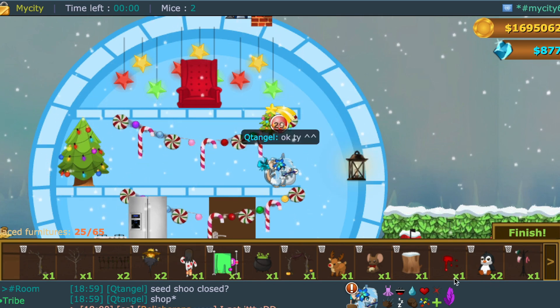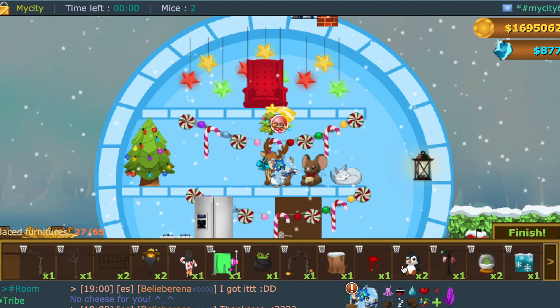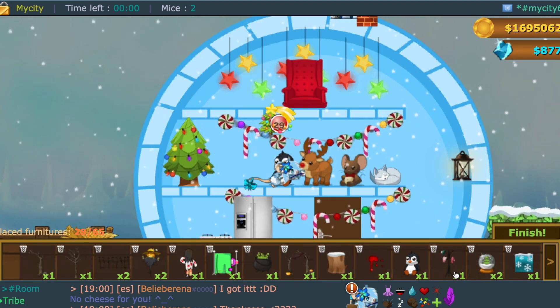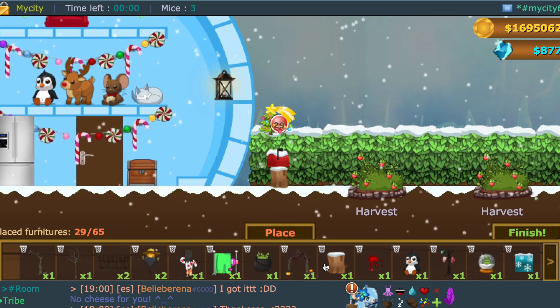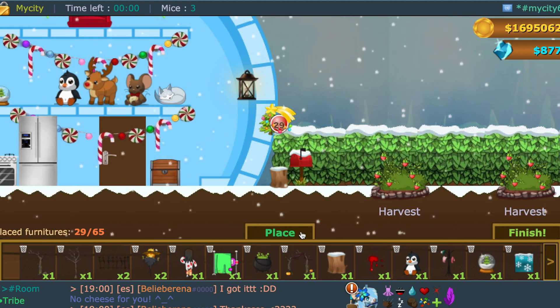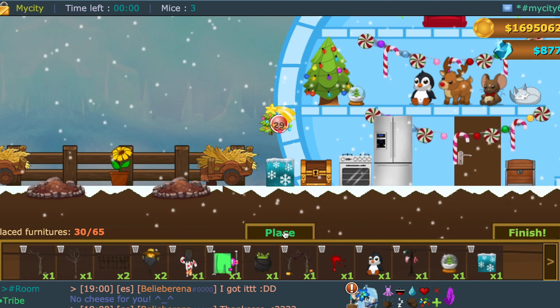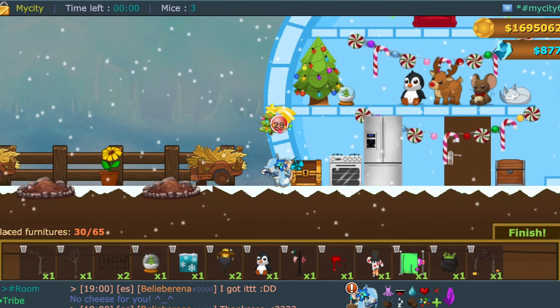I'm just going to place all these - so cute, such cute little plushies and everything. Just a bunch of random stuff. The box is something you'll actually be able to climb on, so see where you'd like to put that. I think I just glitched it because I put it and ended up right outside of the igloo. Anyway, this was last year's den.